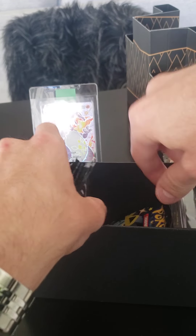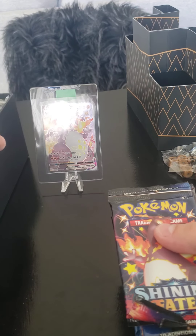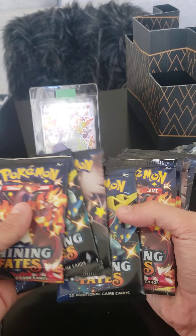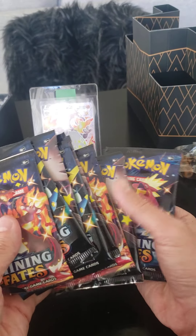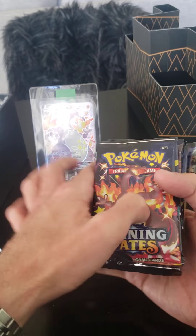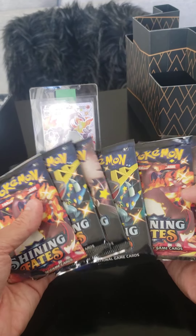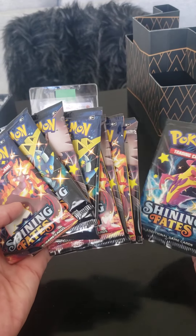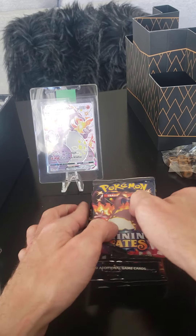Some of them want to come out. There we go. We got 1, 2, 3, 4, 5, 6, 7, 8, 9, 10 packs. Should we open them in order, or should we do it by artwork? We only got one Toxtricity pack. We'll keep it in order.